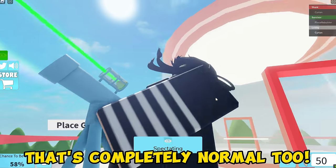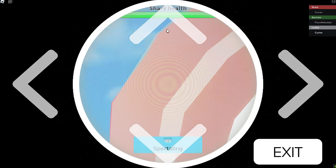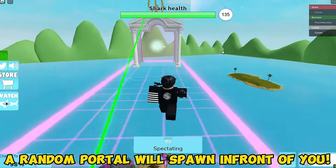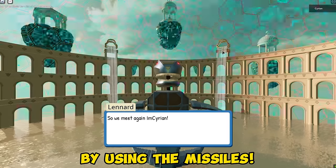That's completely normal! After pointing it at the sun, a random portal will spawn in front of you. Go inside the portal and wait. You will be teleported into this arena. You will need to defeat the shark by using the missiles!